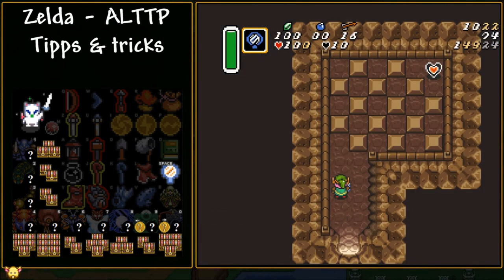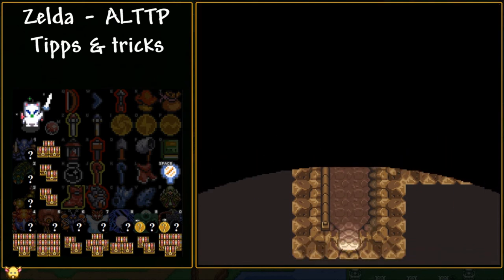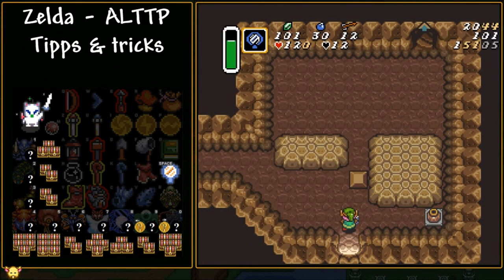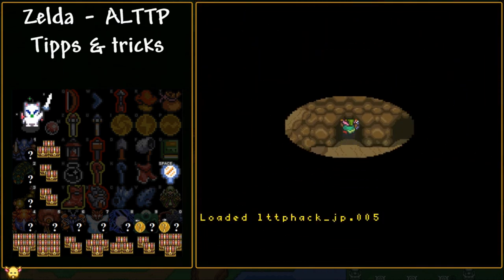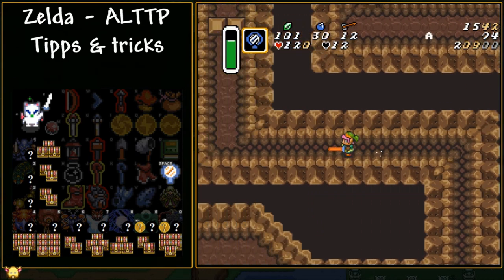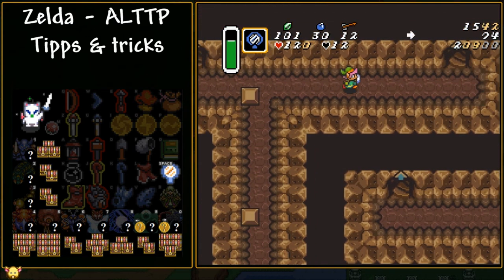Then we have Checkerboard Cave, where you can just remove the top blocks with the mirror, grab whatever might be there, and run back outside. Next, Paradox Cave: if you have the mirror, it's ever so slightly faster — even accounting for switching to the mirror — to just remove a block and bomb it open, rather than going to the other entrance and falling down to that area. Last, there's another cave where you can just spam the mirror while approaching the blocks, and that works very easily for taking a quick shortcut through.